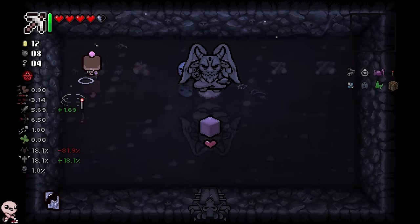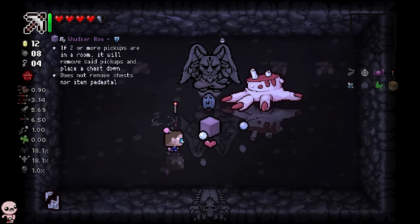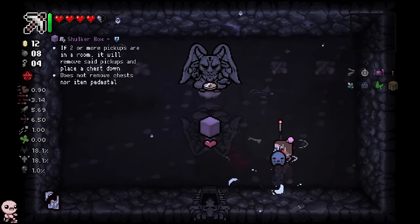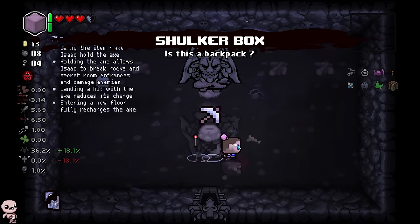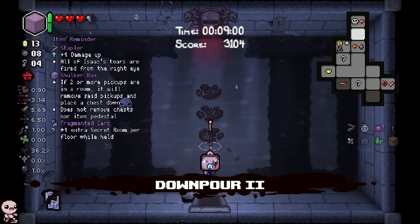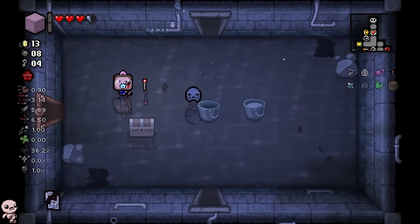It's a box — is that a Shulker Box? What does it do? If two or more pickups are in a room, it will remove said pickups and place a chest down. Does not remove chests nor item pedestals. It's a new devil item, so I need to find two pickups in a room and exchange it for a chest.